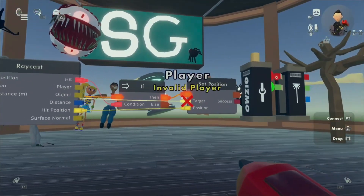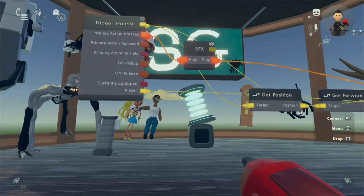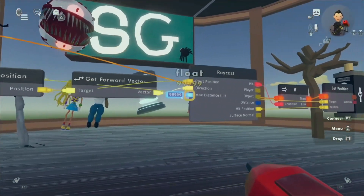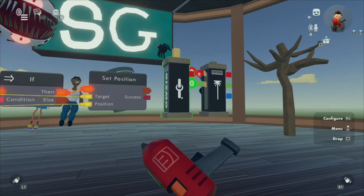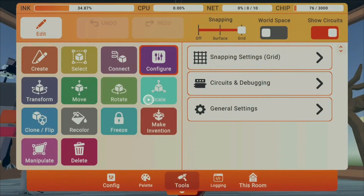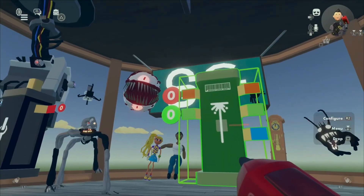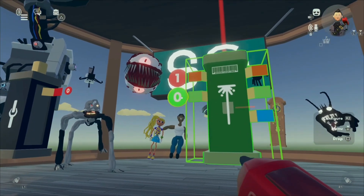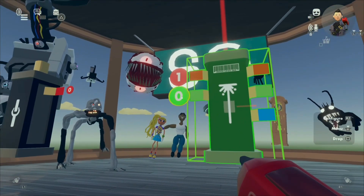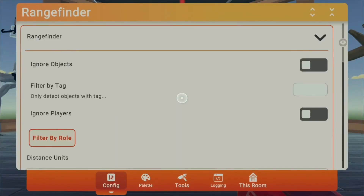It should be looking like this — if it's looking like this, you've got all the chips done. From here you want to head into tools, configure, and head over to your rangefinder. Change the little red notch to 1. You don't have to worry about the green pin, or you can change it to 99,000 or however far you've made your distance.